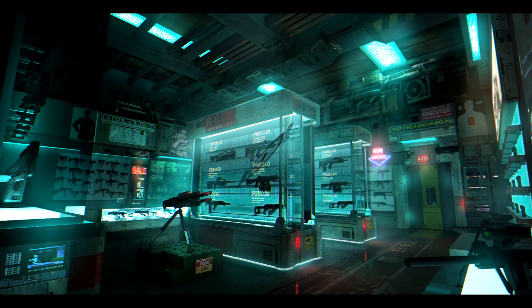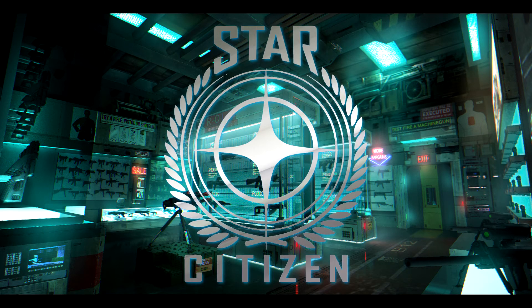Hey guys, Twerk17 here coming at you with another episode of Star Citizen 101. What we're going to be talking about in today's episode is the hangar. We're actually not going to physically be in a hangar in the game — we're actually going to be on the RSI website, showing you how to configure your hangar as well as a few other tabs in the hangar section of the website.